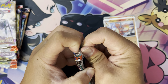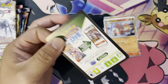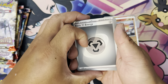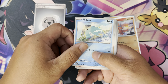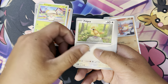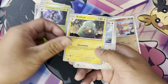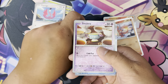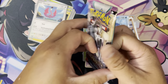Let's see if I can pull a Charizard. Let's start off. You got the Metal Energy, Finizen, Varoom, Toedscool, Pidgey, Dratini, Bellibolt, Flamigo, Dolliv, Sinistea, and Palafin. No luck on that one.